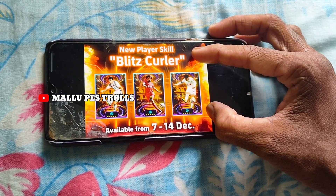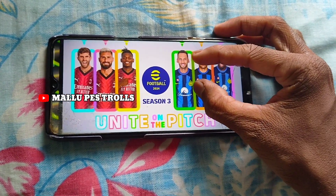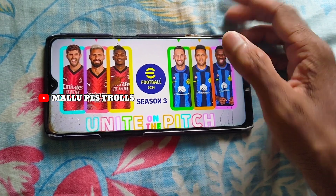A pack of Blitz. When you play this backup game, you can play this Mendes. Then, we have the team pick — Unite on the Pitch: Inter Milan, AC Milan.